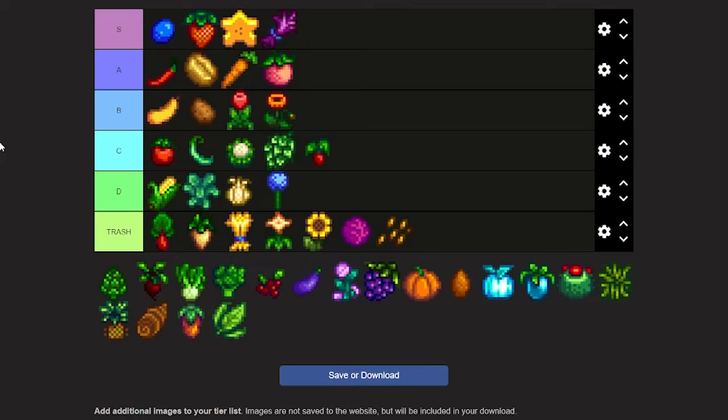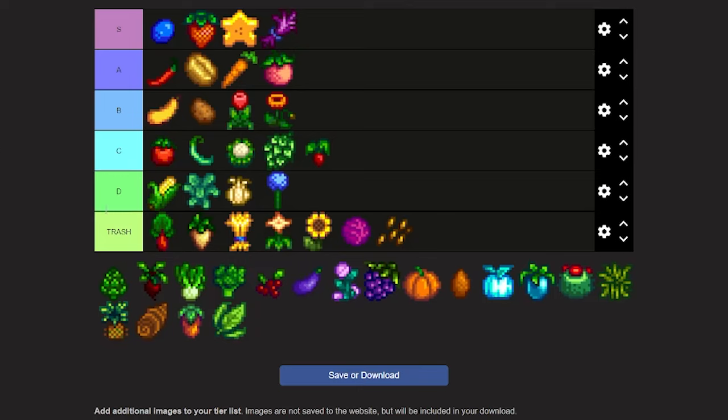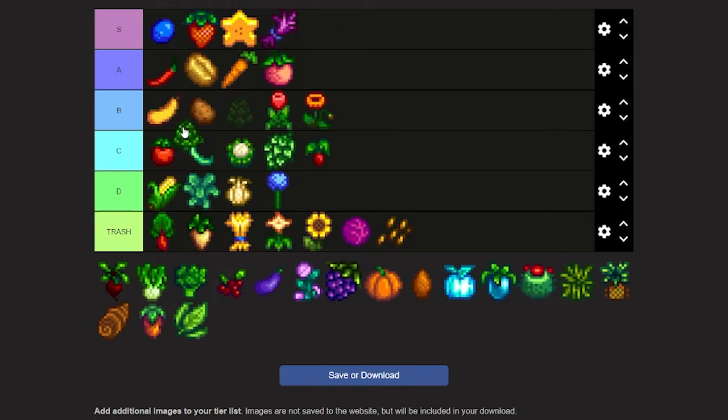Now we're on to the artichoke, which can be bought from Pierre for 30 and then sold for 160. Just because of the crop price I think it's pretty good — it's something you should grow, I think it's a better hops. It could be a B tier because if you grew enough of them it could be pretty good.